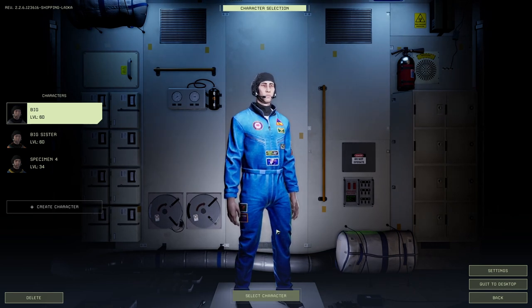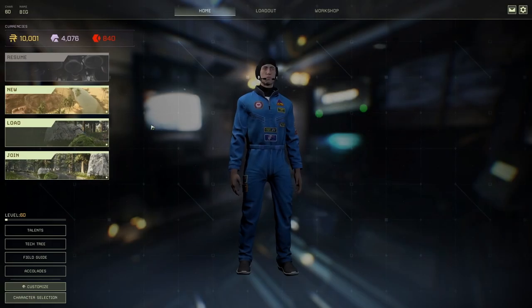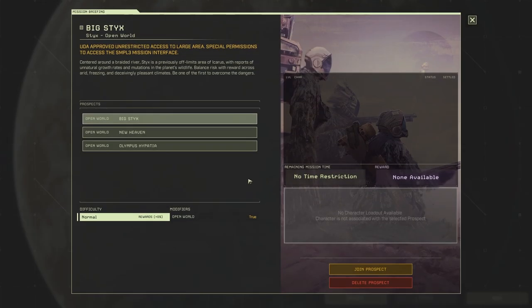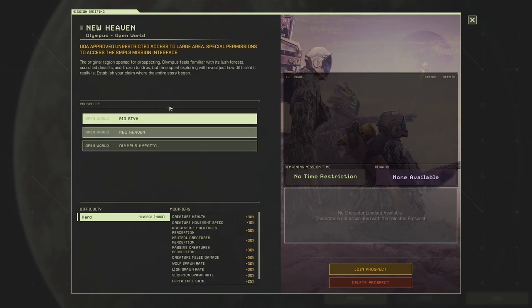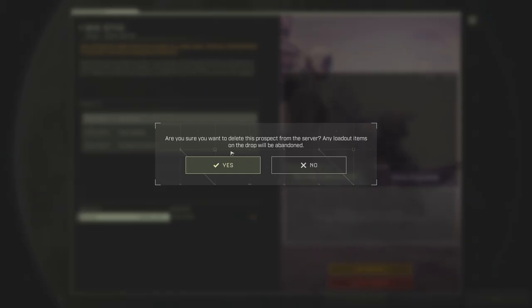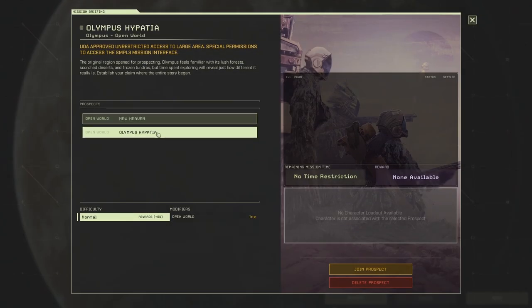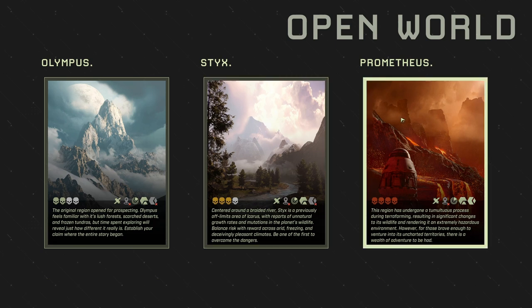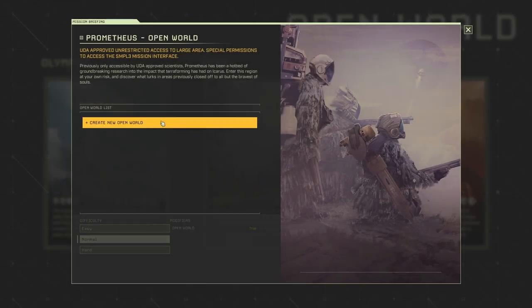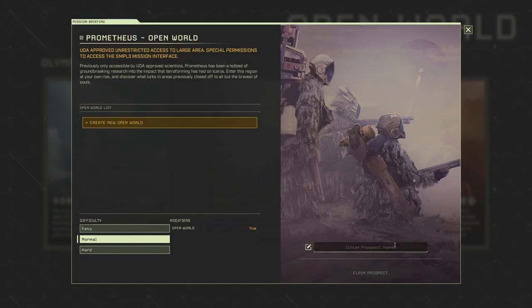I was thinking of keeping our old Prometheus world, but just like our old Olympus world, we don't have what we need. What is this New Heaven? I don't know. Maybe we'll delete it - I might have animals in there. New Heaven, I think is this one. And Olympus - this is where the animals are, so we'll not delete that one. We're going to make a new open world on Prometheus.